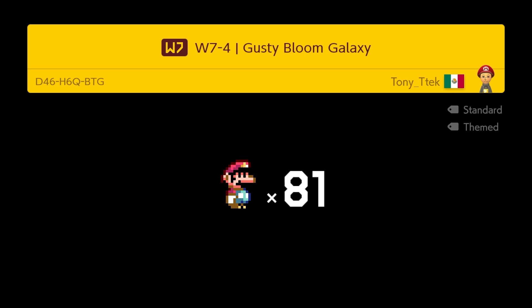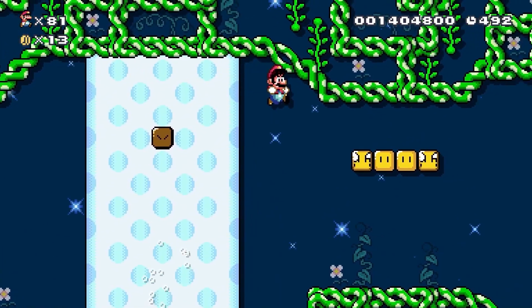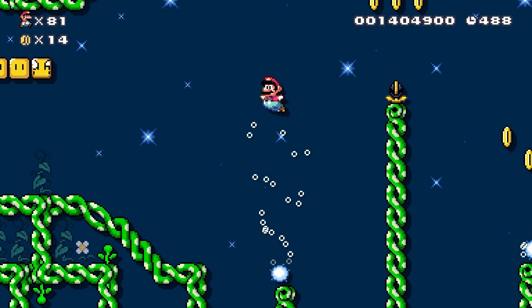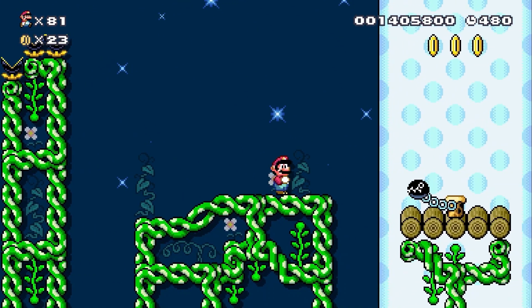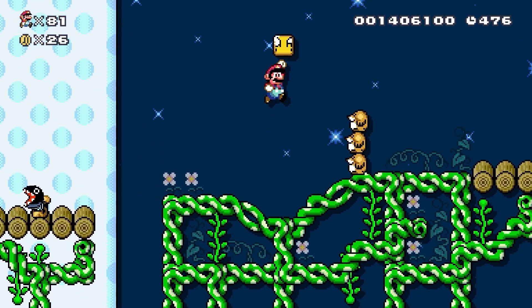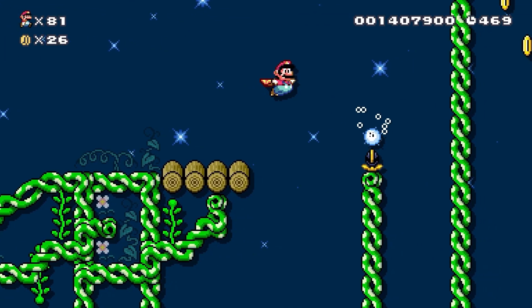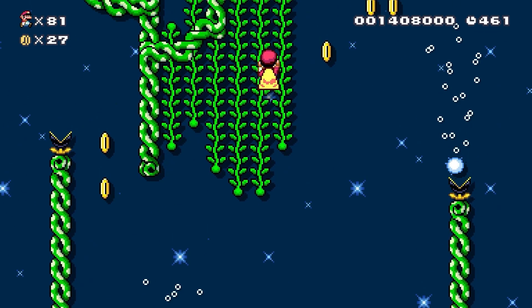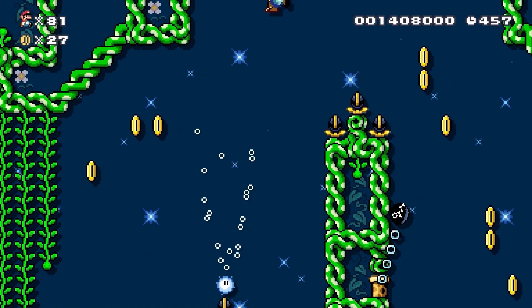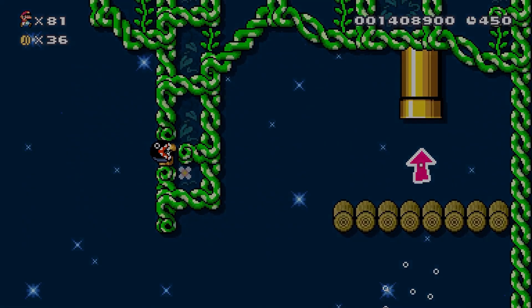There we go. Gusty Bloom Galaxy - a reference to Gusty Garden Galaxy? Potentially from Mario Galaxy 1. Might be, we'll see. We have an actual low-gravity level. Good. Do it here. Then we go up here. In the pipe we go.